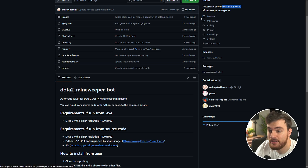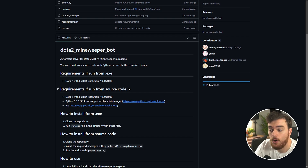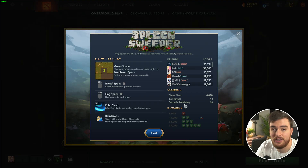Someone has created a super simple Minesweeper bot for Dota 2, Crown Fall Act 4, last updated two weeks ago. It basically just solves it for you — it does all of the puzzle solving and even clicks for you. All you need to do is download the EXE, run it, and make sure you're at 1920 by 1080p resolution.